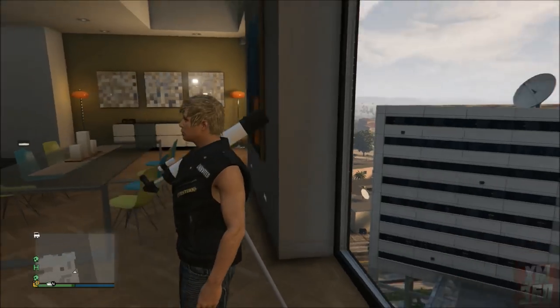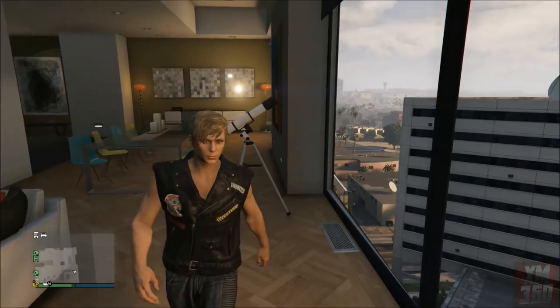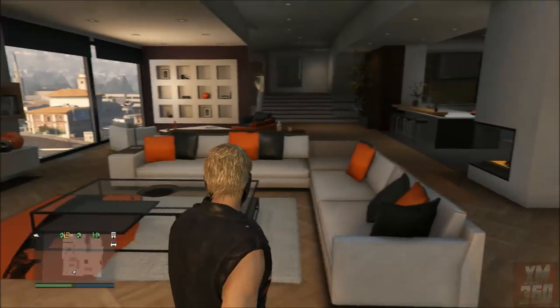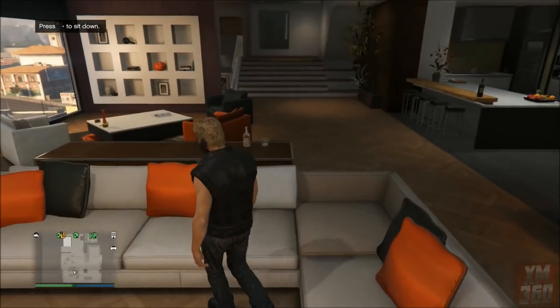When you exit the telescope you'll notice that you shouldn't be wearing anything — no helmet or mask. Then when you walk away from it the mask will magically appear and there'll be no helmet. From there all you have to do is walk downstairs to your wardrobe and save this as a saved outfit and you have it permanently.